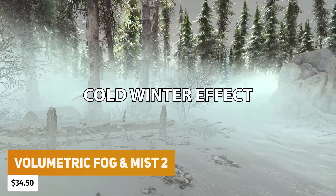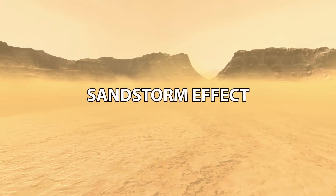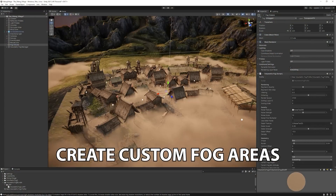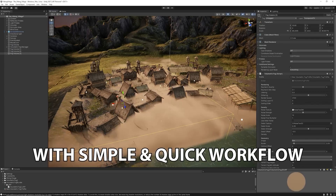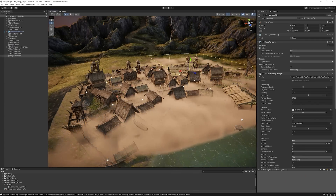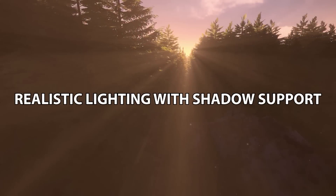Now we've got Volumetric Fog and Mist for $30.50, which includes fog and mist for the other pipelines too. This is a complete and performant way to add volumetric fog. You can create massive fog areas, adjust the size, and it has a really simple workflow. You can do depth scatter, wind direction, turbulences, and loads of customization.